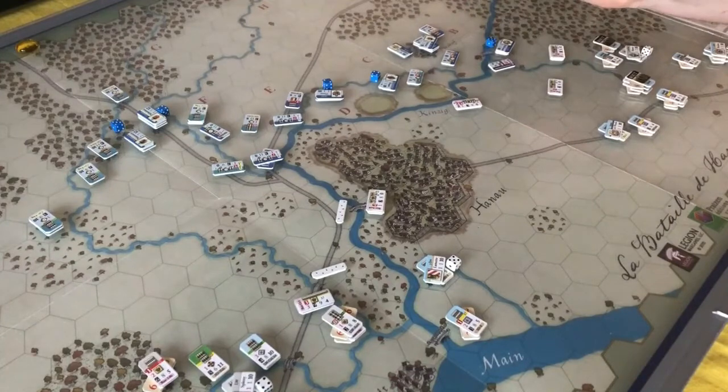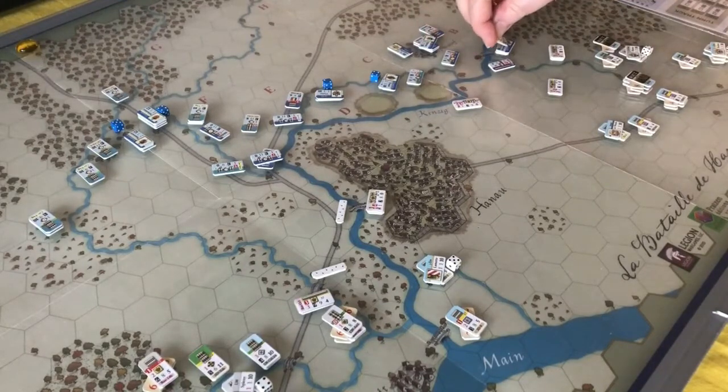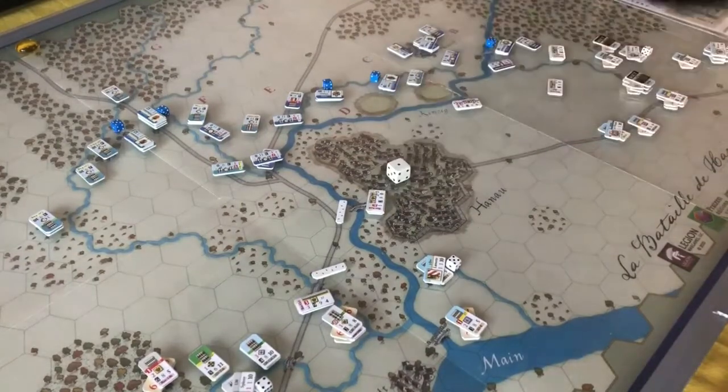This is unit number one coming in in column. As it moves into position this battery can fire on it with a fire value of four. Rolling a one — that's a miss. One question I'm not sure about on opportunity fire is whether another unit moving up into this hex means the guns get to fire again. I'm going to treat it like they do as they move into this hex. So fire strength of four, rolling a two — that's a miss.